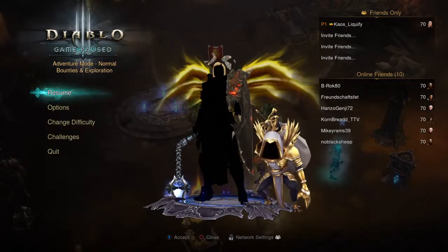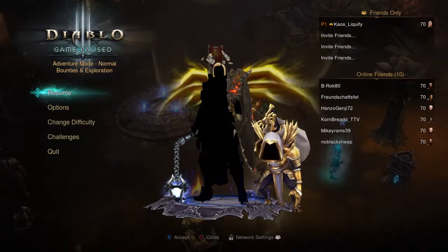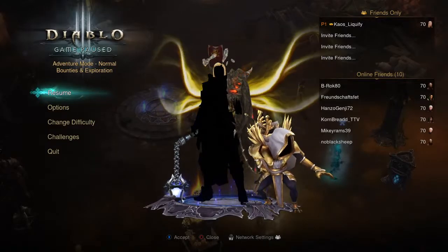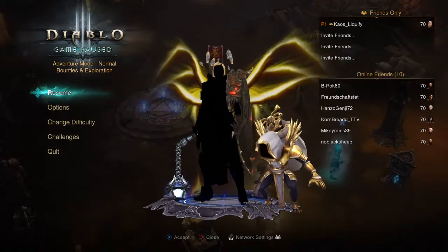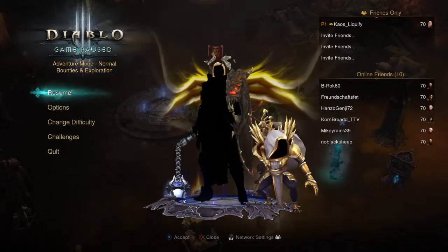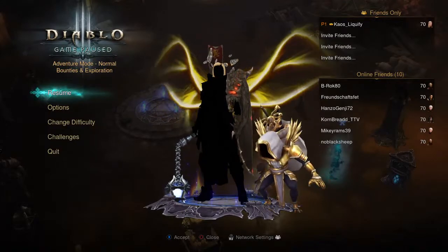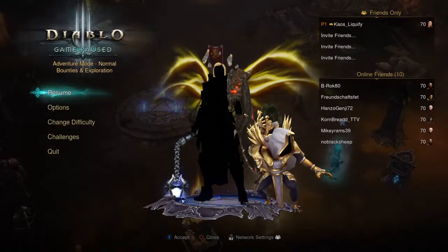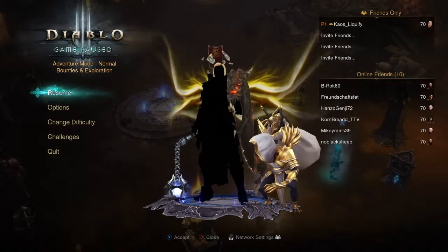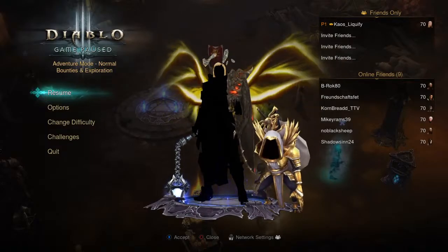I am Gaming Crew and in this Diablo 3 build guide we're going to be taking a look at the Legacy of Dreams — codenamed Calverly — for the Crusader, available now in both hardcore and softcore on PlayStation 4 and 5. If you're looking for any of the gear shown in this video, all you need to do is join the Discord — it's absolutely free, no subscription required. Big shout out to the Discord community, my team, and every single one of my subscribers.